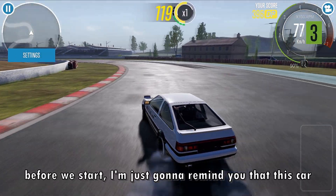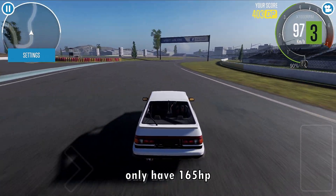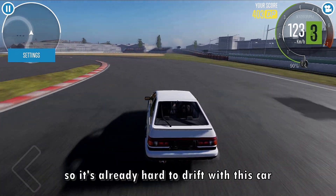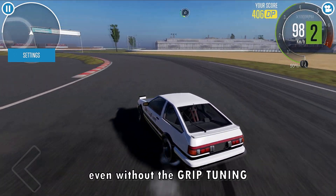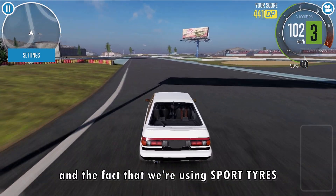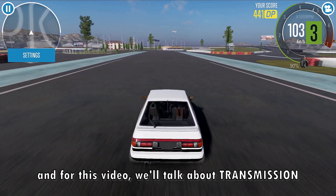Hello YouTube! Before we start, I'm just gonna remind you that this car only has 165hp, which is really low in this game, so it's already hard to drift with this car even without the grip tuning. The fact that we're using sports tires will make it even harder to tune. For this video, we'll talk about transmission.